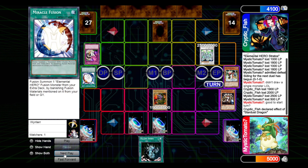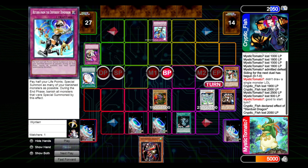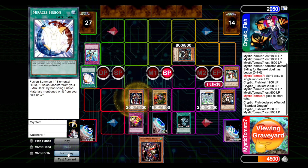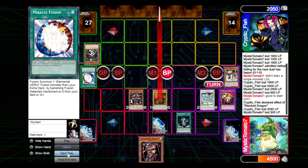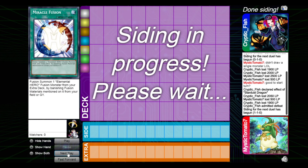He attacks my Rook, which is honestly the best target here, because I'm able to use Falling Down to steal his Stardust Dragon before trying to attack him for game. But he does have Return from the Different Dimension, which he uses to summon his Malicious back from the banished zone. However, I still have my Arch Fiend's Roar, which I'm able to activate and special summon Terror King back to the field, and destroy Malicious before going in for game.